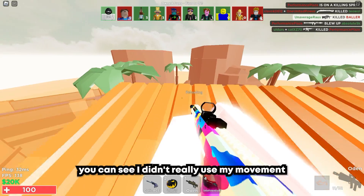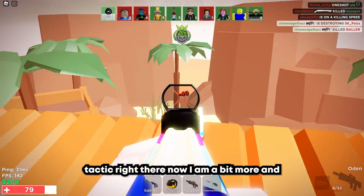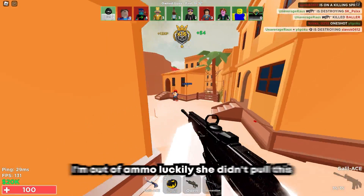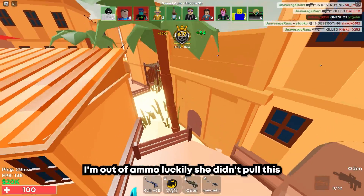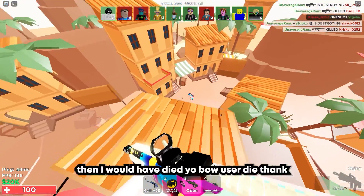And this is exactly — you can see — I didn't really use my movement tactic right there. Now I am a bit more. And this thing actually does go kind of crazy. I'm out of ammo. Luckily she didn't pull this completely and didn't aim in, because if she had, it would have been a perfect act and then I would have died.